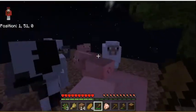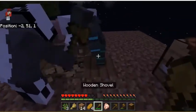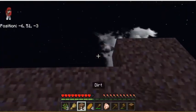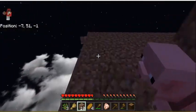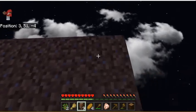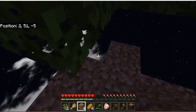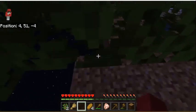We're getting a lot of animals. Another sheep — how many sheep do we need? I'm gonna use the rest of the bread I have. The tree leaves are falling off and we're not getting any saplings from it because they're all falling off.